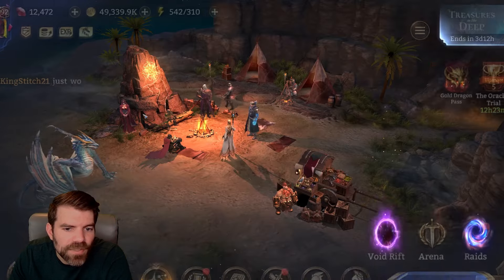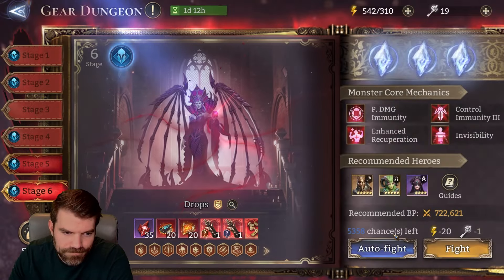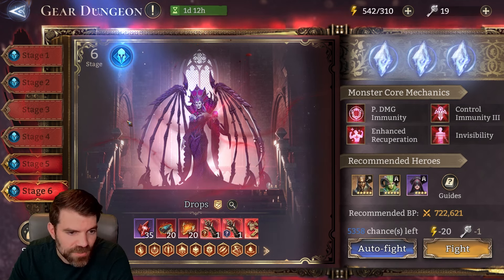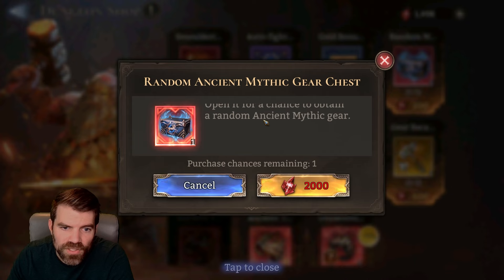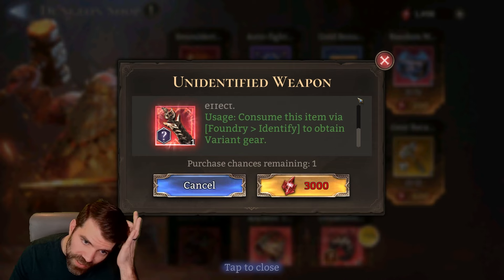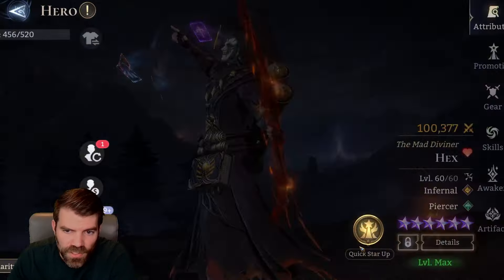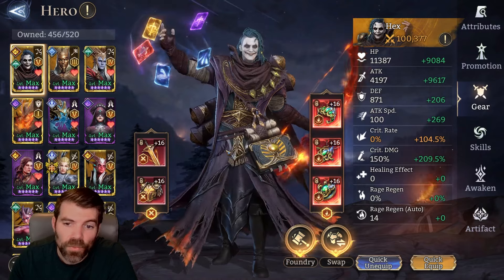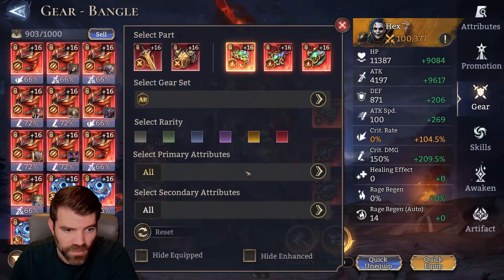We got some awaken crystals — 19 more of those. I really wouldn't use a lot of this currency because it has very high value. I have a feeling you're going to want — what is this? Ancient mythic gear — so this is any ancient mythic gear, it could be anything. Variant gear means it has an extra stat on it — that stat shows on the bottom. I feel like you want that variant gear and the one with locked-in stats, and that's kind of all you want to buy in there.